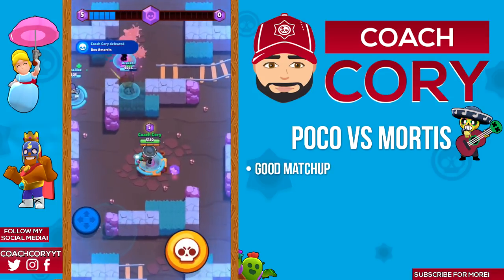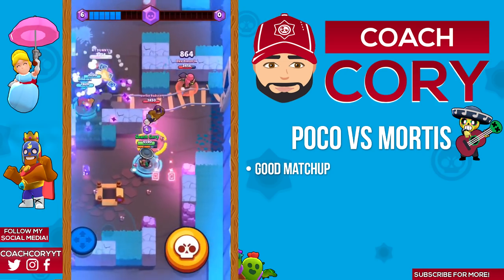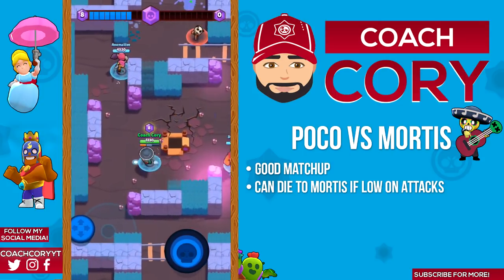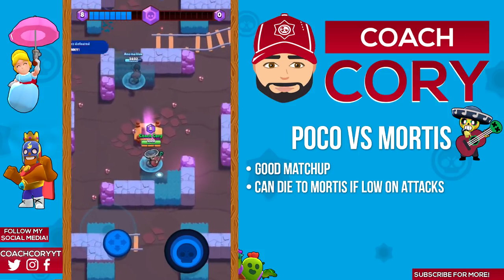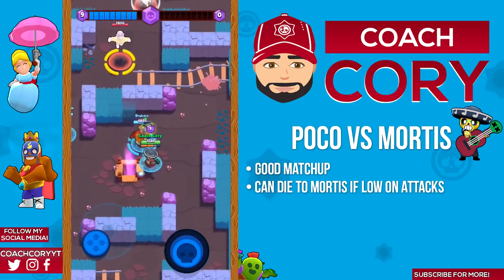Poco versus Mortis: Poco actually counters Mortis fairly well, as long as he has attacks to use. Since Poco does have a slow reload, if Mortis attacks a Poco who only has about one attack he's gonna need help from his teammates to kill the Mortis. Even if he has two attacks, the Mortis can still kill the Poco if the Mortis has his super and the Poco doesn't.